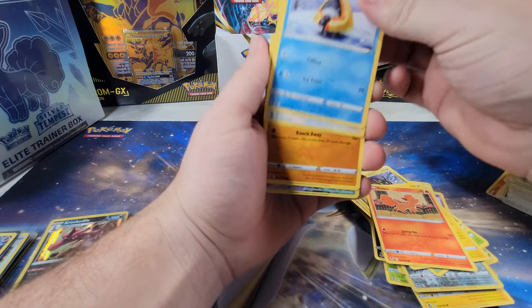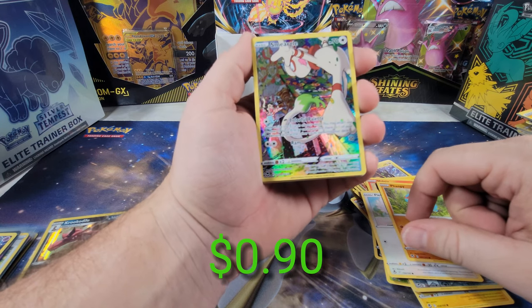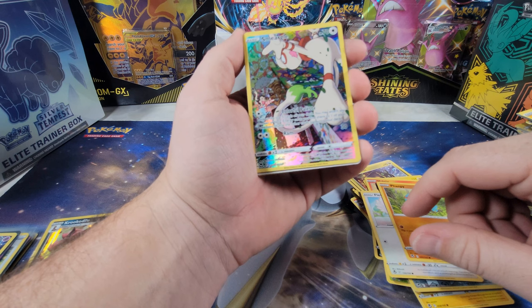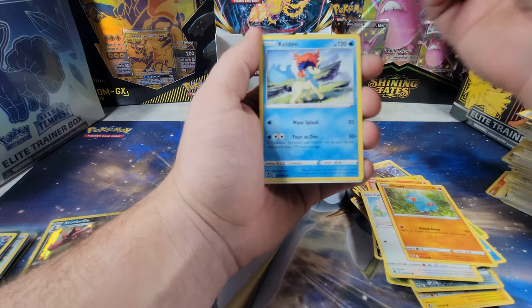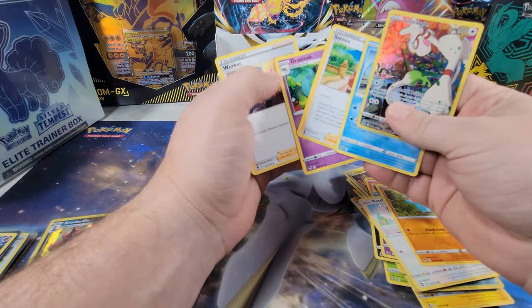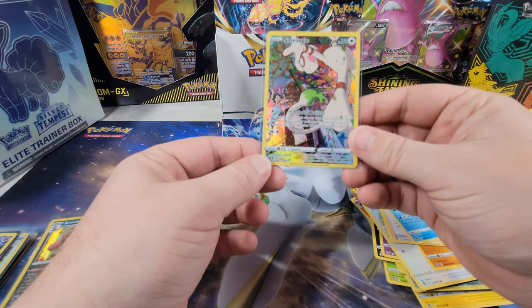Sunfish, Vulpix, Snorunt, Fletchling, Fanfare — oh, I see a trainer gallery! Smeargle trainer gallery! That's a pretty neat artwork, I like how he's painting. That person is going crazy in the background. No double hit — another one of these. Is it pretty hard to finish out the trainer gallery set? I wonder if it's harder to finish that than the actual main set itself.